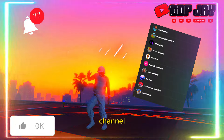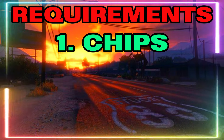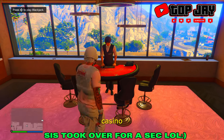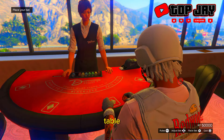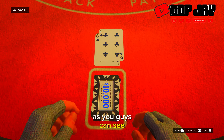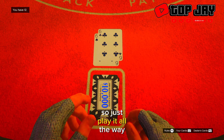The first thing you're going to want to do is go to any blackjack table — it could be the one inside your casino penthouse or the regular casino. Once you get to a blackjack table, just make sure you have enough chips to participate. Place the max bet and just play the blackjack out.